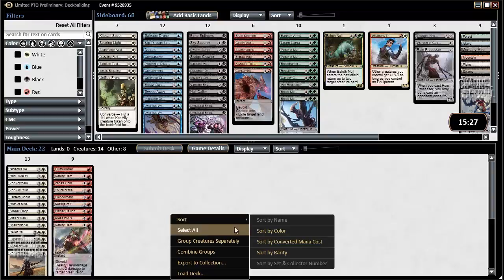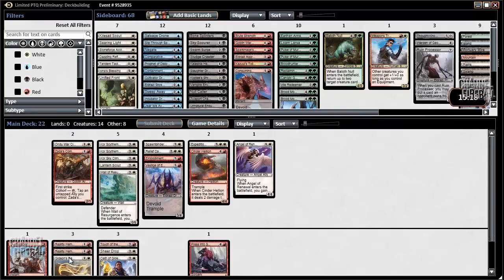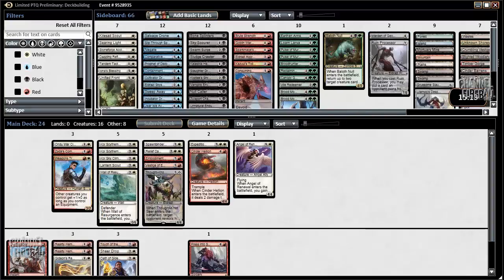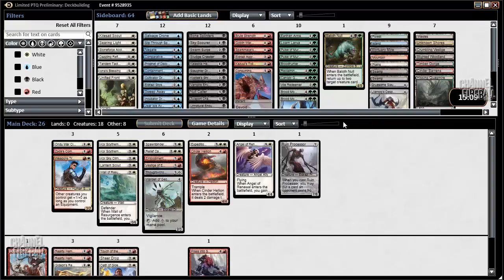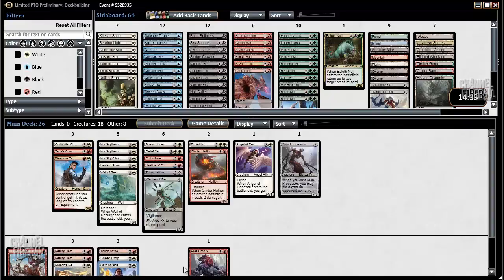I'm going to start with White-Red. Sort by mana cost, and I like to group creatures separately so we see our spells below our creatures. We also have Weapons Trainer to include, Thought Knot, Ruin Processor, Warden of Geometries. White-Red only gets us a couple of colorless lands. Looking at White-Red, we have a little bit of a decent ally theme, some good creatures, and a plethora of removal spells. We also have Oath of Gideon, which doesn't seem particularly great but could be played. I would say White-Red looks good — actually pretty good.